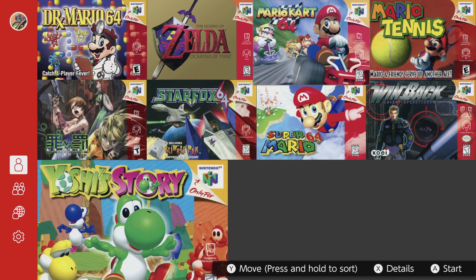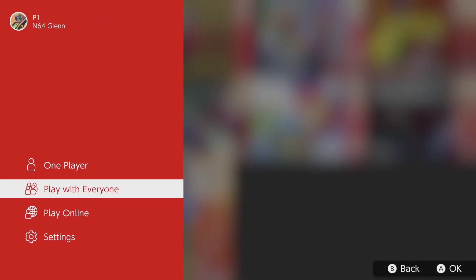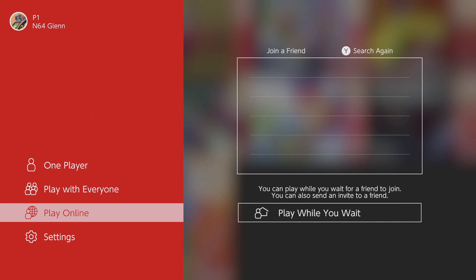I woke up this morning eagerly awaiting trying out the new expansion pack service for the Nintendo Switch. After purchasing it and downloading the Genesis and Nintendo 64 apps, I started to test out some of the games.